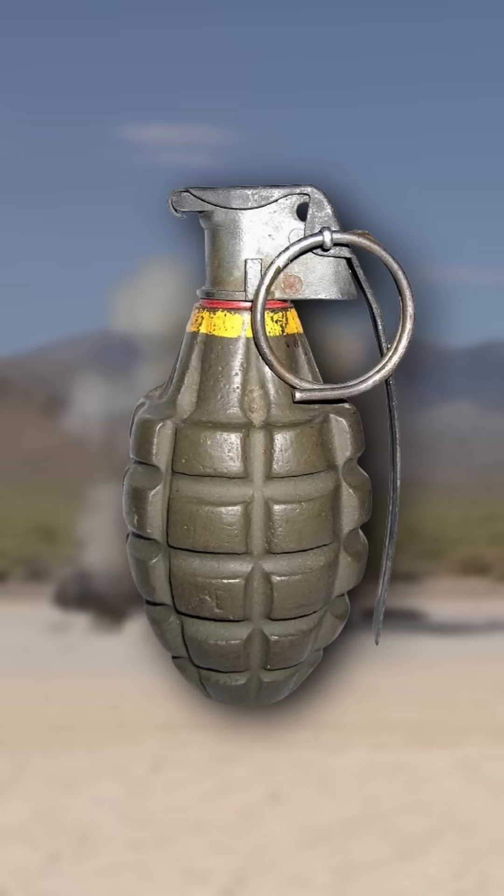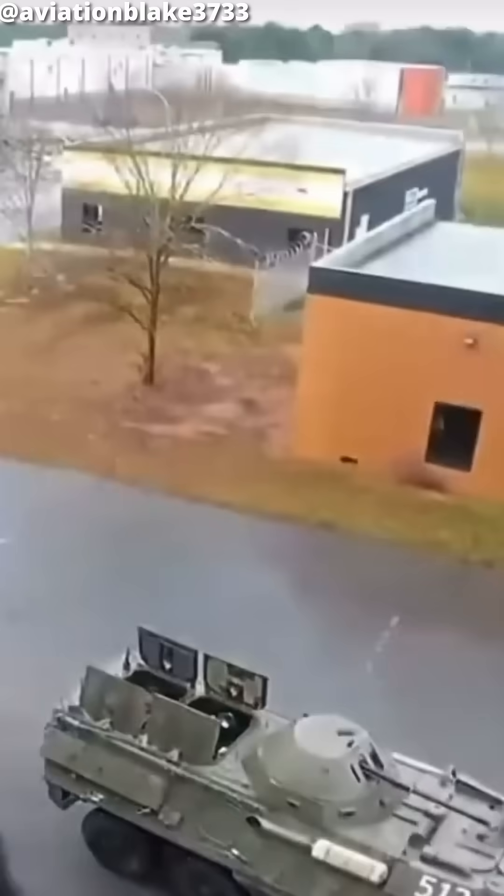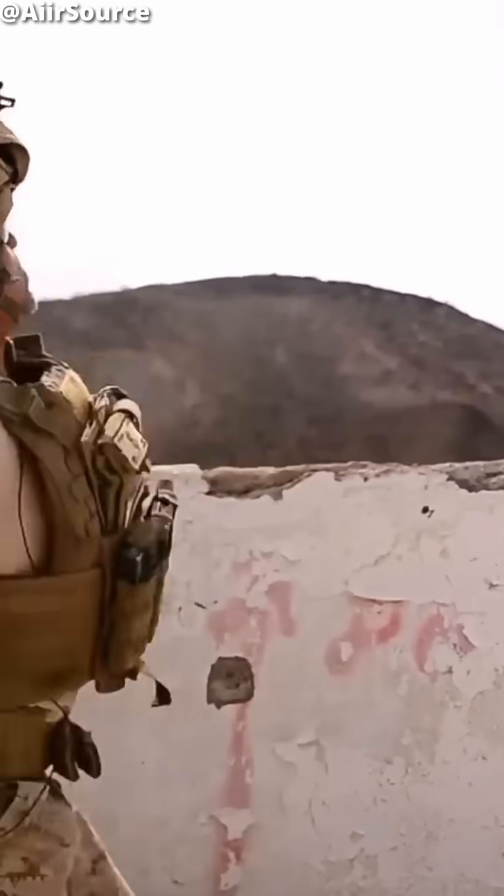Classic grenades like the M67 or Mk2 are fragmentation grenades. This means the explosion flings a massive amount of shrapnel in the surrounding area. So even if the explosion doesn't kill the enemy, it's probably going to ruin their day. However, shrapnel doesn't have any friends, so it may hit you too, meaning you have to throw it behind cover, making it a defensive grenade.